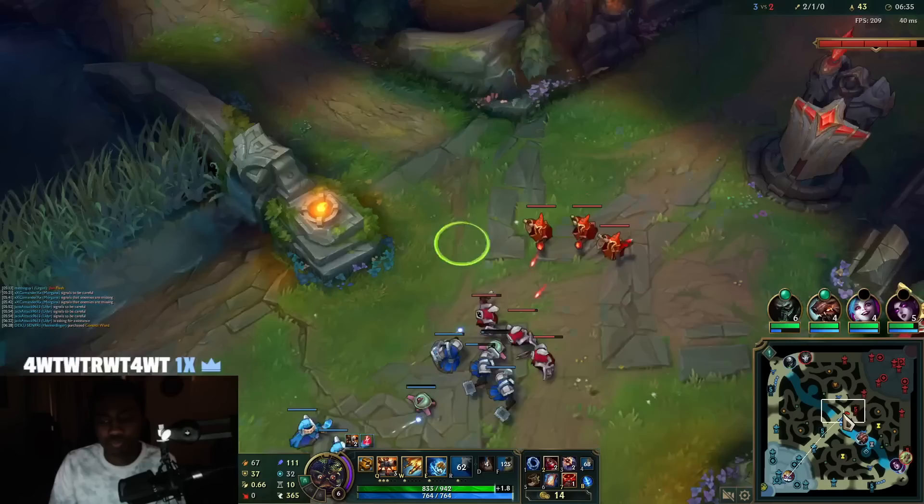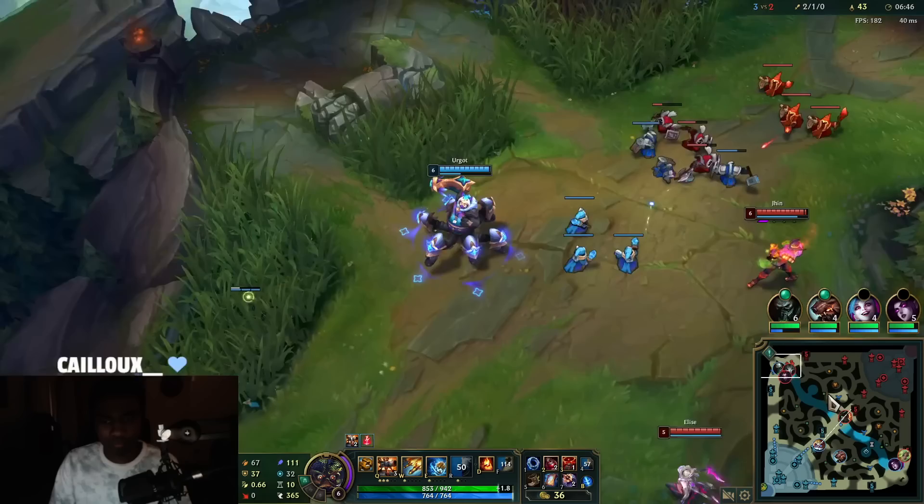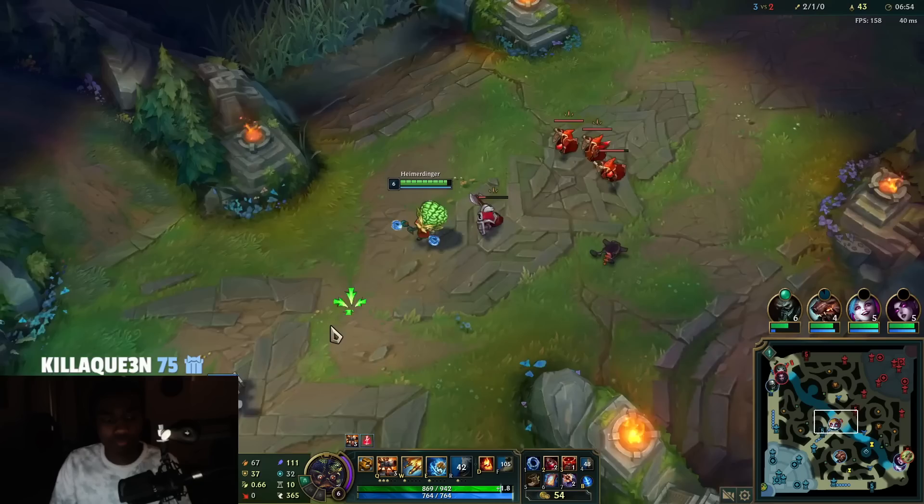Lost Chapter is pretty huge — we won't have a mana problem if we spam W. We're literally helping our team by just drawing as much attention mid. Elise is still going to be a problem without a doubt, but it is what it is. That Elise pick...